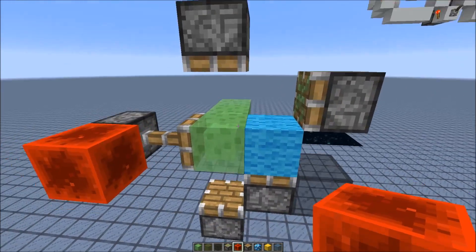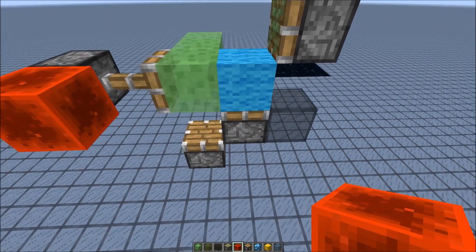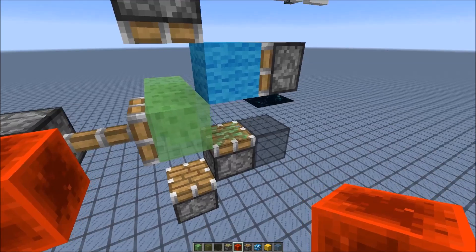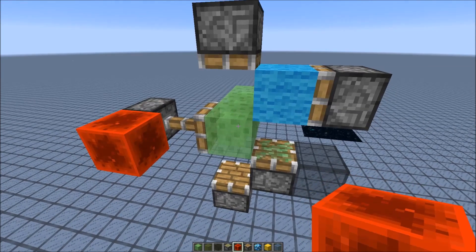For the faster version, in the same gametick where the slime block retracts, we push out the concrete powder block with this sticky piston right here using a zero tick. This is possible because we add some block event delay, and we can actually extend and retract the piston before the slime blocks retract inside of the same gametick.